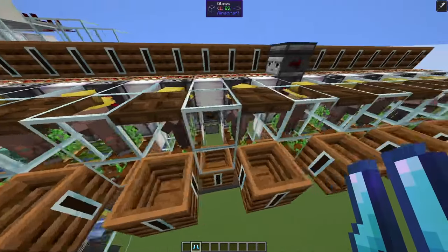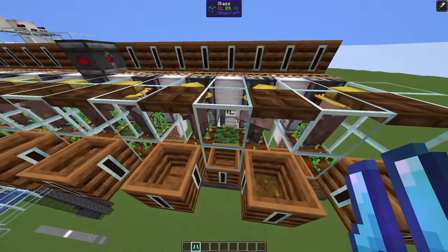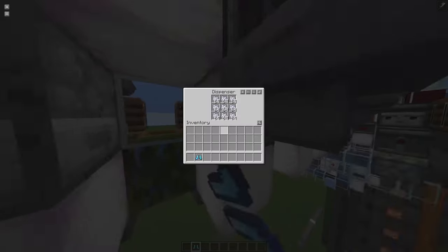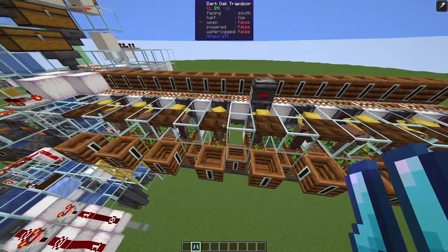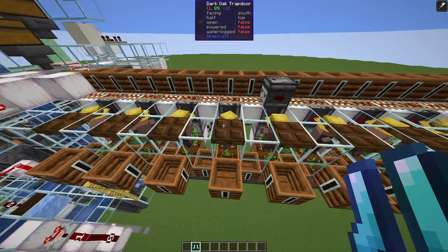And here we have the villager setup. They stand on a farmland block, planting potatoes, and we have dispensers permanently bone mealing these potatoes. So depending on the time of day — you know that villagers are lazy and work only on certain hours —